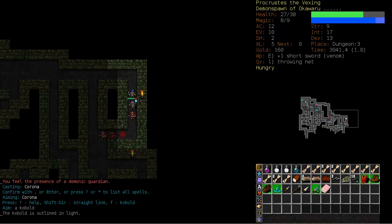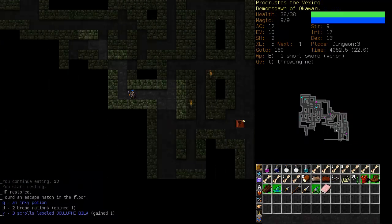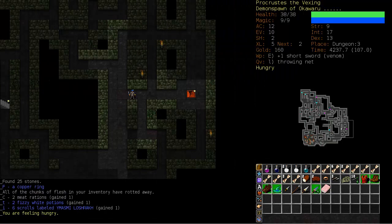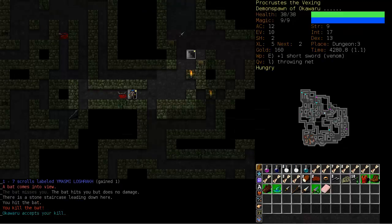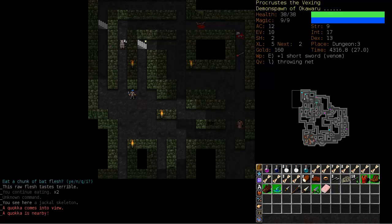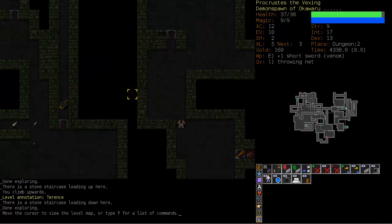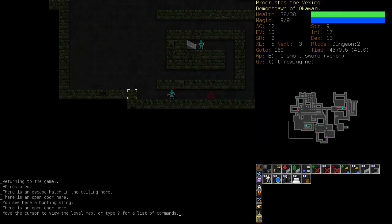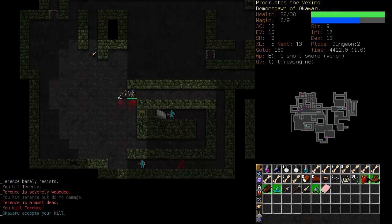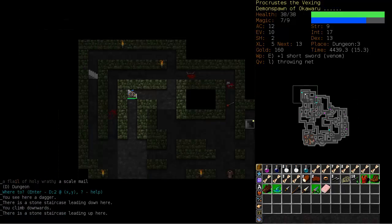Demonic Guardian — excellent! I mentioned that with this build if I wanted to augment my attack I would go for Summoning and have somebody to fight alongside with. Short blades is at one, let's just turn it off — hexes and spellcasting for now. With our new poison weapon we can go take out Terence. He was last seen somewhere around there — and there he is. Confusion worked, and he is dead. Wow — he had a flail of Holy Wrath; that could have been really bad since I am demonic.